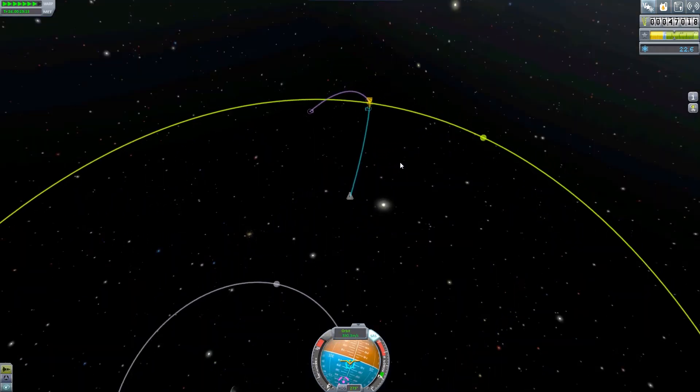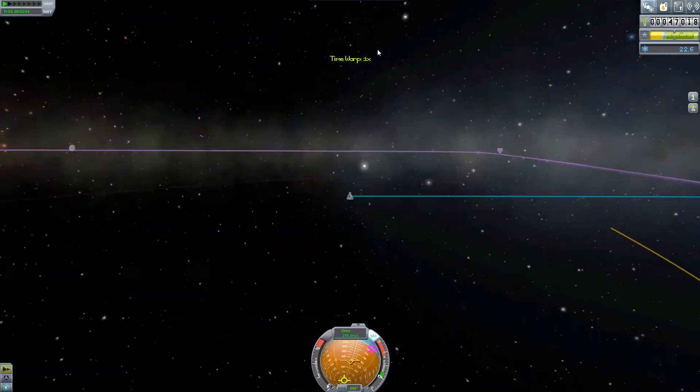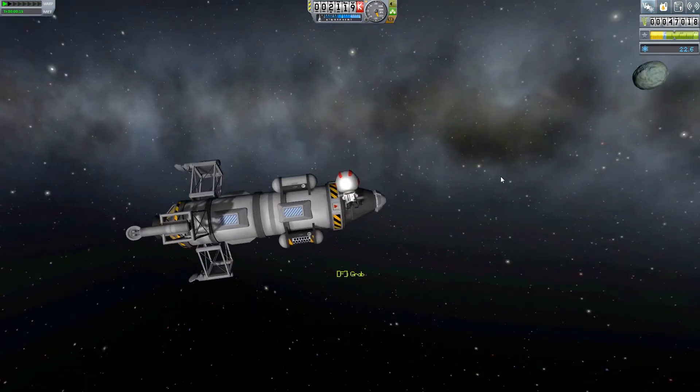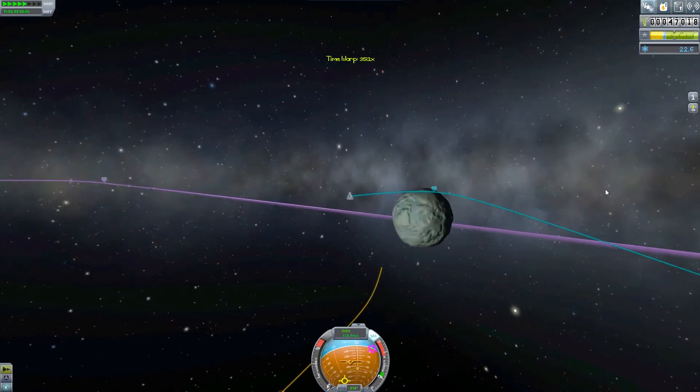We've got our transfer to Minmus set up. Then it's just a matter of doing a little bit more science before we go — I actually did an EVA report here as well. We get Jeb back in, because we do still have Jeb — nobody's died yet.